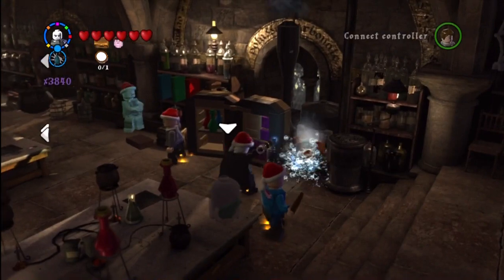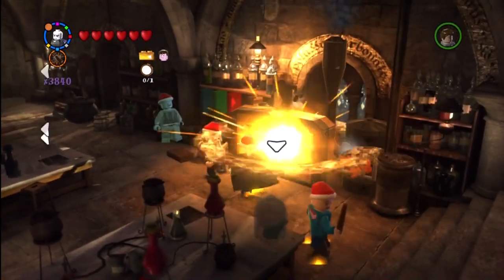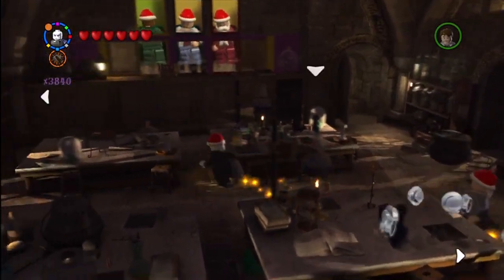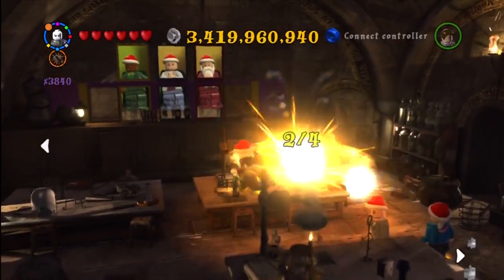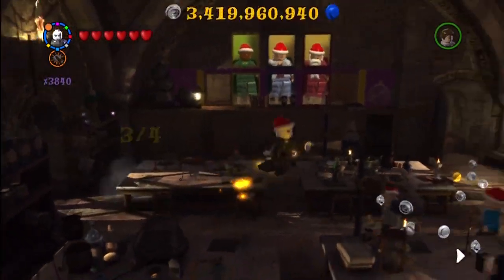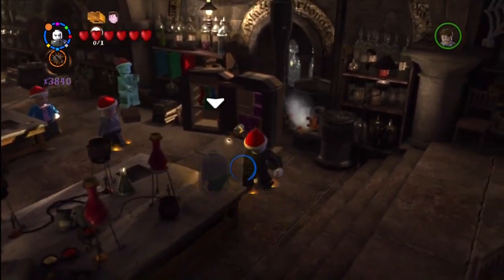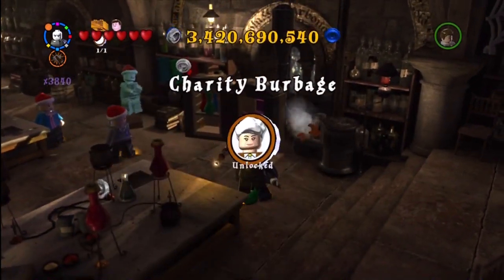Alright, this is in the potions classroom, accessible through one of the main foyers — it's that center door, the down staircase. You have to use any spell, you just aim it and knock the glass off of the four frogs. It's kind of confusing with the white arrows on because I kept thinking it was in that bookcase, but it's right there. And then we get Charity Burbage.